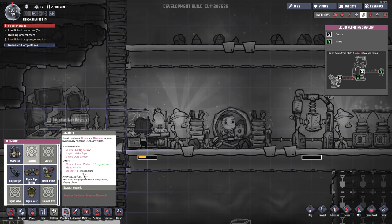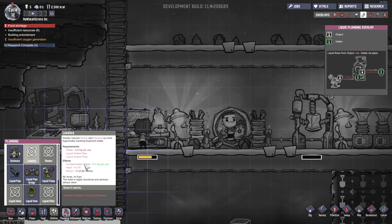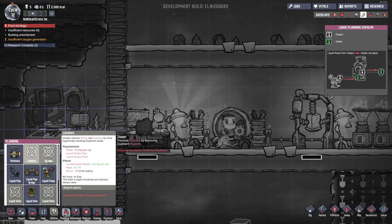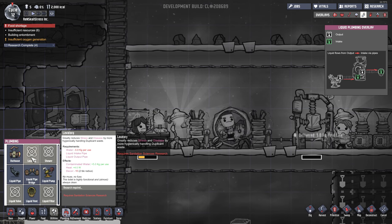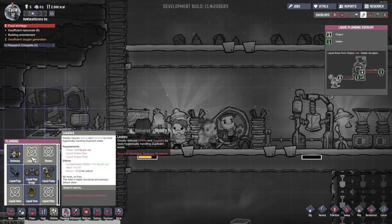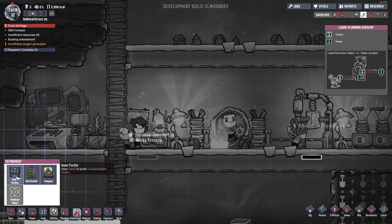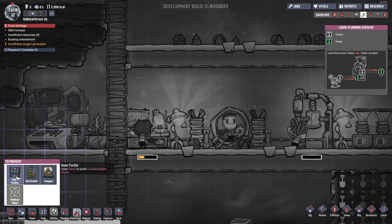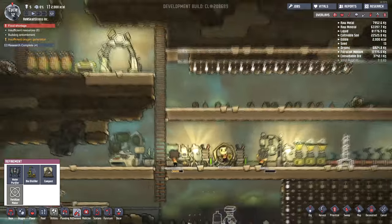I also want to show you guys this very interesting thing I found: a lavatory. It requires five kilograms of water to use, but it outputs five kilograms of contaminated water. For some reason, these guys are weeing out five kilograms of water — how massive are their bladders?! However, this lavatory does produce water for us, even though it's contaminated. There is a way we may be able to turn that contaminated water into fresh water, because we've unlocked the research for something called a water purifier, which uses sand to purify contaminated water.